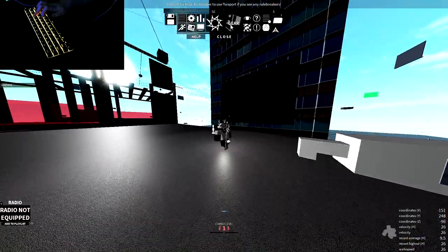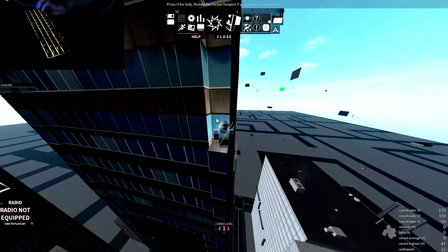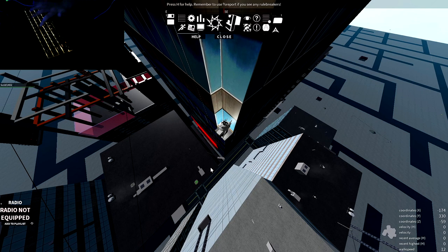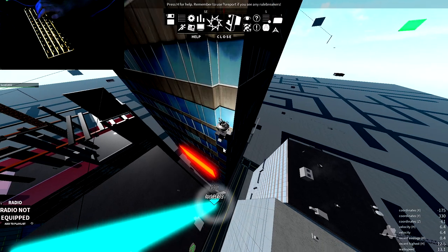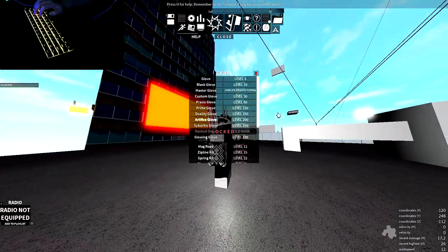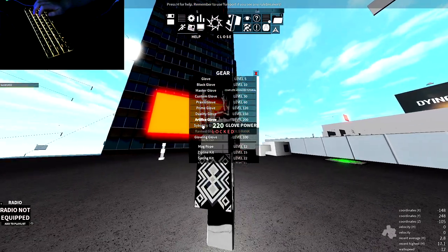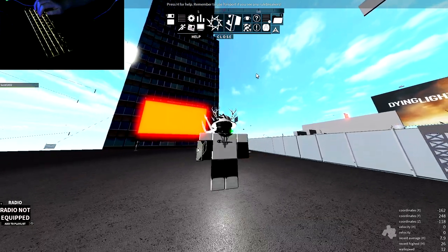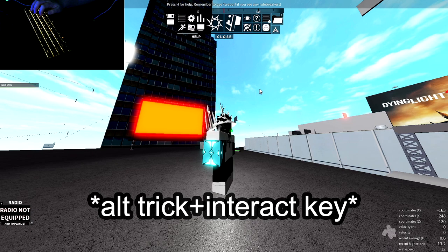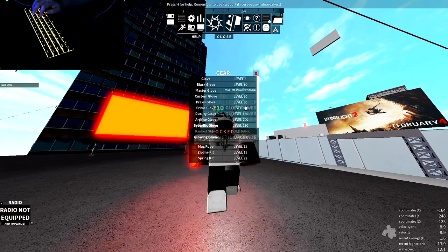Everyone probably knows what these are at this point — the gloves pretty much go in order. It's 29 in the air. Then we have Artifice, which is not the best glove but it looks pretty neat. Then we have Cyberatic — if you do your back trick and then press E or your interact key, it will do a rainbow effect. And then Glow Glove makes it glow.